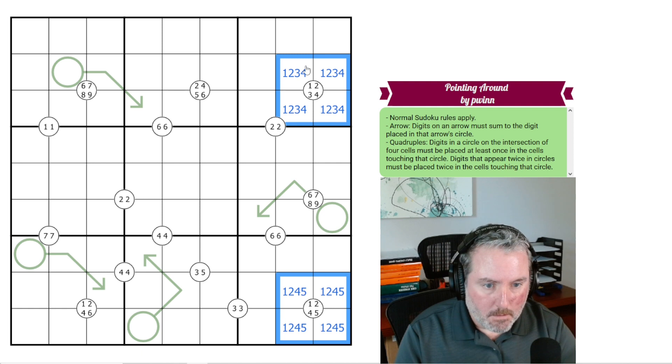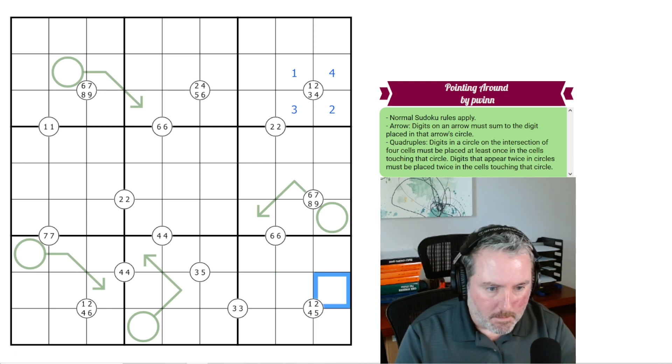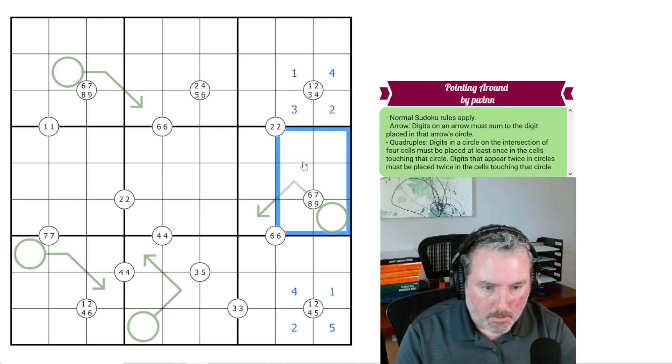Within these two boxes there is a 1, a 2, and a 4. Which means you cannot have a 1, 2, or 4 in any of the remaining cells of those boxes. For example: if this is the 1, this is the 2, this is the 3, this is the 4 — then in the next box the 1 can't go in the column, so it goes in one of these two. The 2 can't go there, so it goes here. The 4 can't be there, so it goes there. And this would have to be a 5. This forces a 1, 2, 4 in those positions.